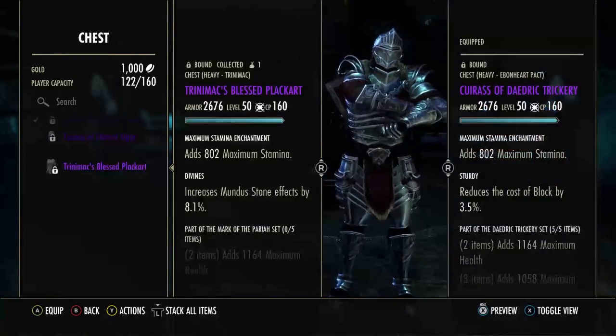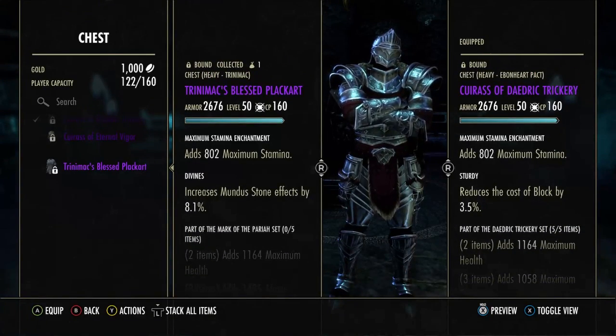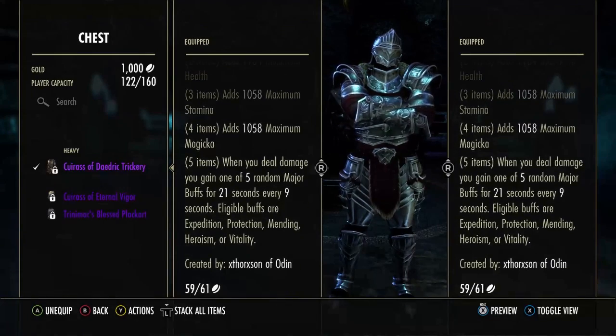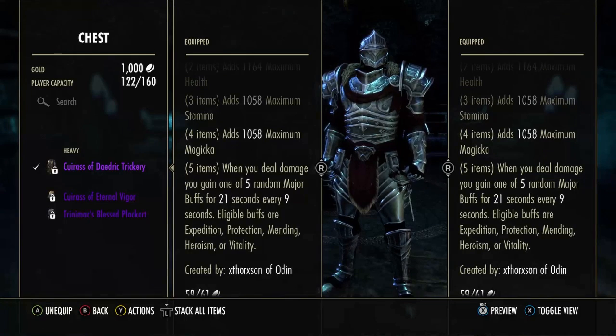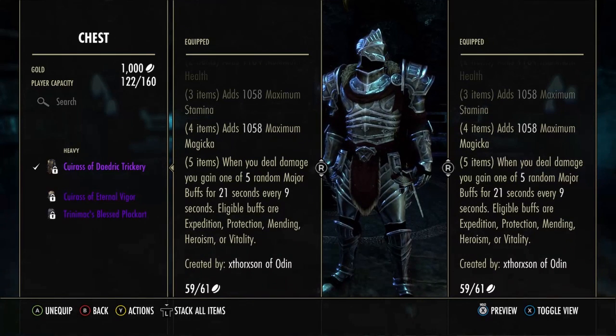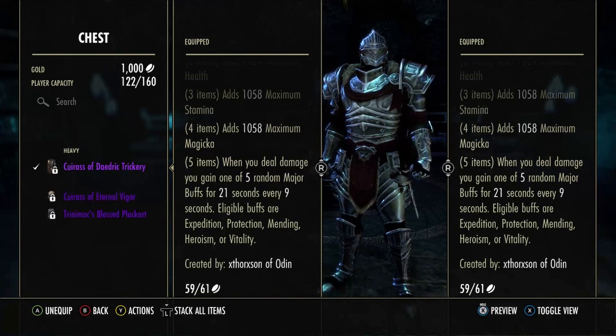Running Daedric Trickery. Your other option other than Daedric Trickery would be Pariah — Pariah is really good and that's what everybody's running currently. I personally like Daedric Trickery. It gives you a line of health, stamina, and magicka — everything we need on DK. On the five-piece, when you deal damage, all you have to do is deal damage — it gives you one of five random major buffs for 21 seconds, every nine seconds. So you can have multiple of these buffs up at one time: Major Expedition (speed increase), Protection (damage decrease), Mending and Vitality (healing increase — both of those can stack), and Heroism (ultimate generation increase).